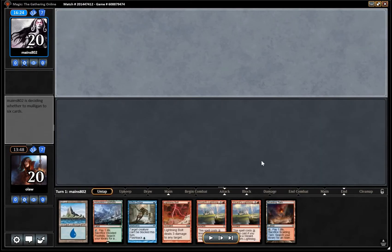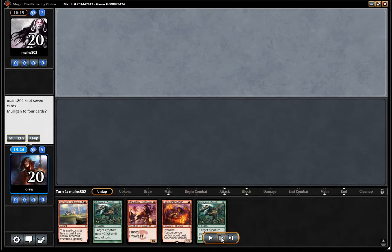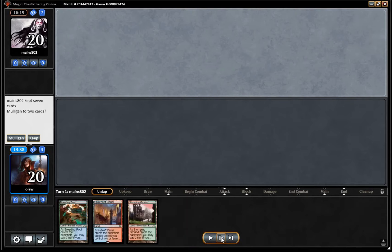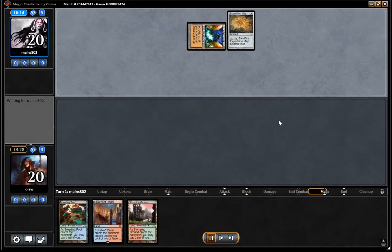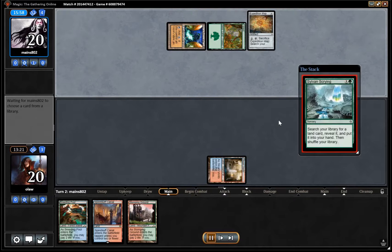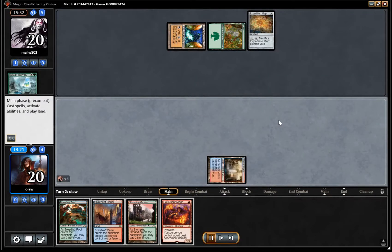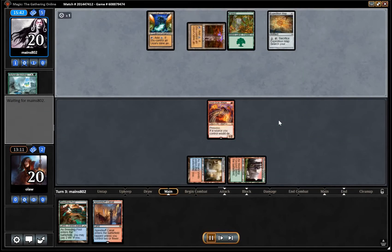Here we are with game three. This hand doesn't have a creature in it, which is going to be a problem, so unfortunately this is going to be a mulligan. No-landers are also no good. Another one-lander, another no-lander. We end up with three lands so I guess we keep that — and there's a fourth land on top, which is handy, and then another land.